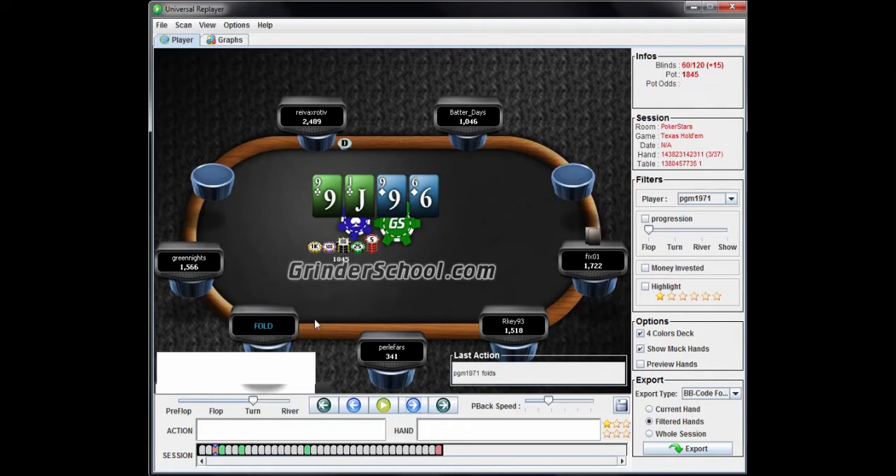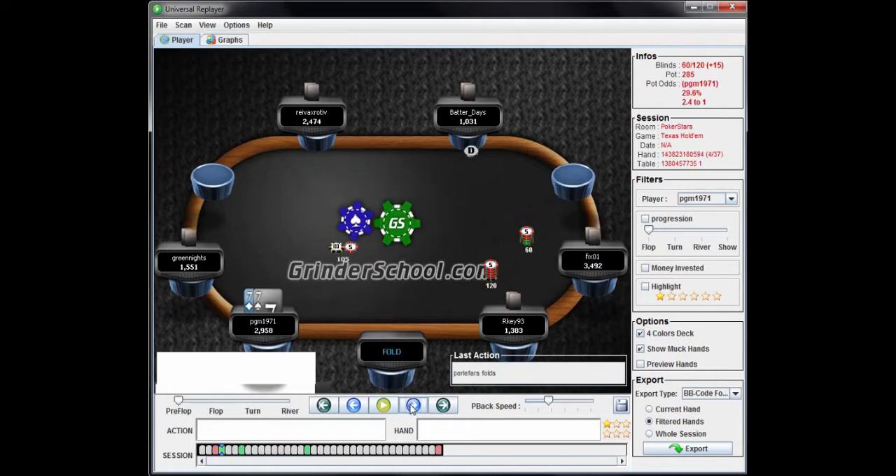A fold is made. With sevens you should be raising — he does raise, and he is consistent with the raise size, which I like. That's very important. If you're raising certain amounts with certain hands, observant opponents will catch on. That's not necessarily an issue at lower stakes like the five or seven dollar game, but at the fifteen dollar game and higher, solid regs will notice if you raise different amounts with different hands.